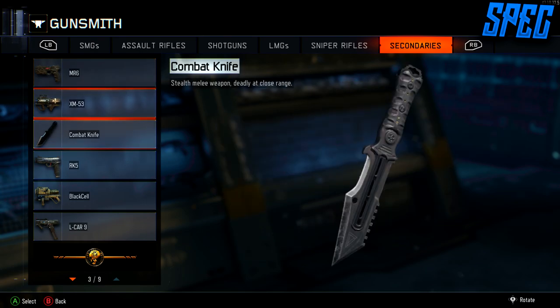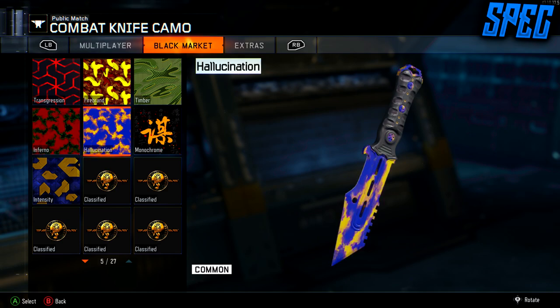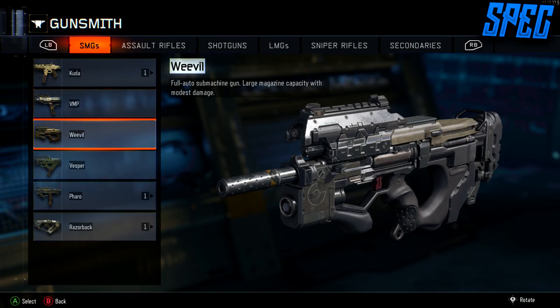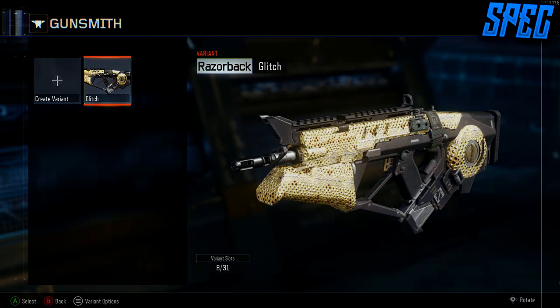Then you go to the gun that you want to have gold or diamond. For example, I'm going to be using the combat knife. You can just put any camo that you want on it for now, and just save it.